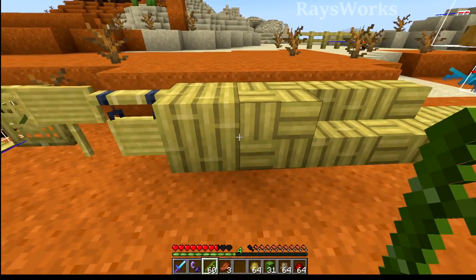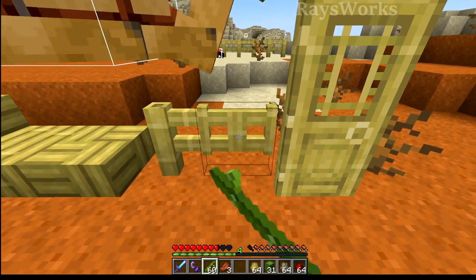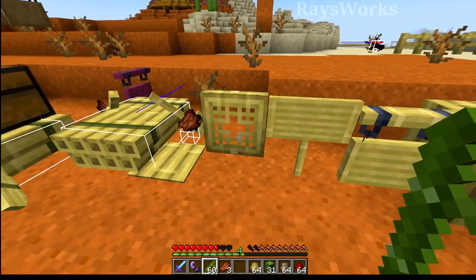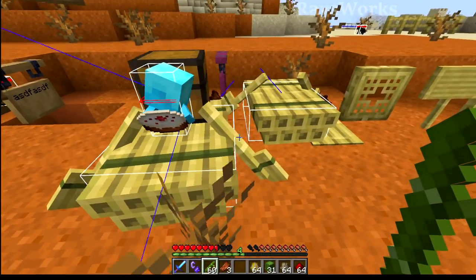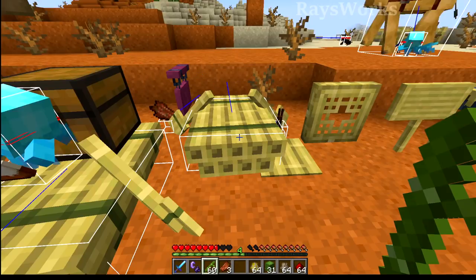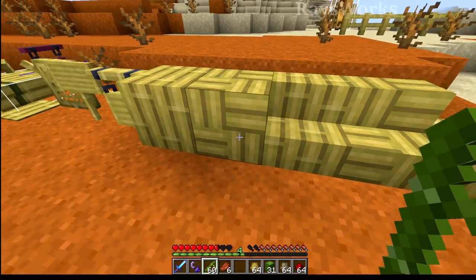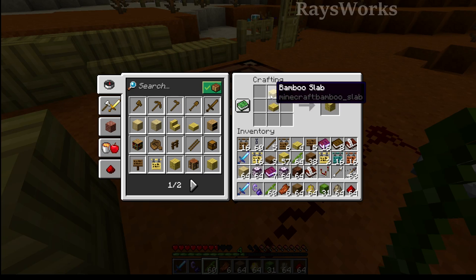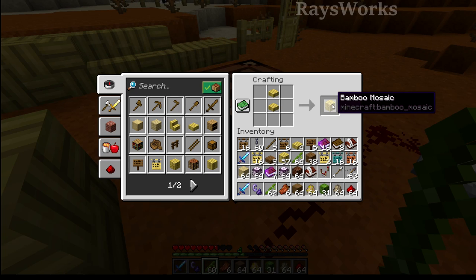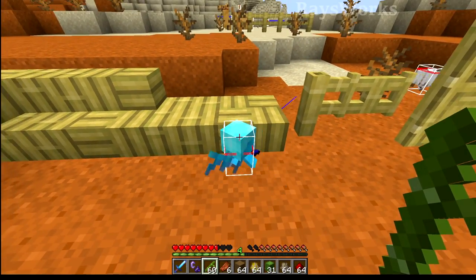There are a lot of different variations — the blocks, the stairs, we got fences. I really love the looks of these. There's the doors, we also got signs, trap doors, and even the rafts which look amazing but they act just like normal boats do, even having the ability to place a chest on them. There are also these mosaic blocks which are crafted a bit differently. To get them you need to first make bamboo slabs and then put two of them vertically to produce one bamboo mosaic. With those you can also craft stairs as well as slabs for more variation.